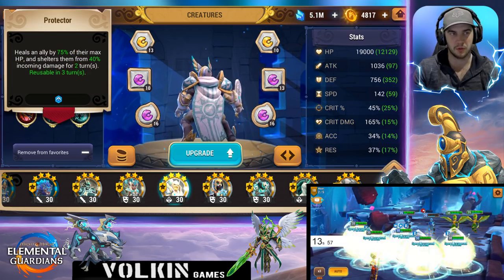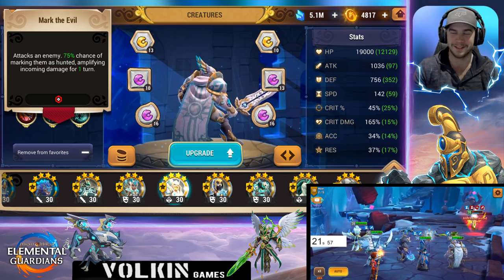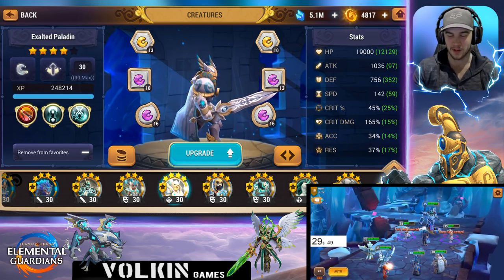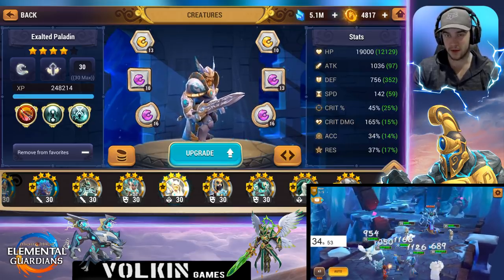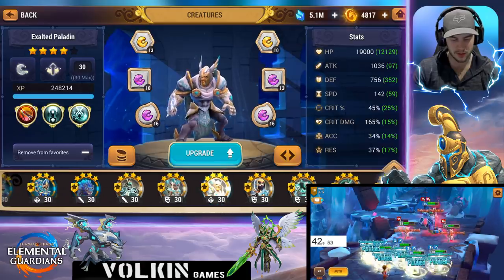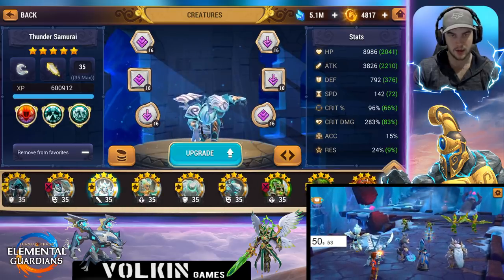His second skill is a shelter with a big heal as well, so that's awesome. And then I've got him on the Hunted set — I keep saying 'Haunted' for some reason, but it's Hunted. So he's on full Meditation, just fast and tanky, trying to get the HP and defense up. The thing about these two is they're on the same speed — 142 — and my first DPS is also on 142. I fiddled around with their glyphs to get them all at the exact same speed so I could test turn orders.